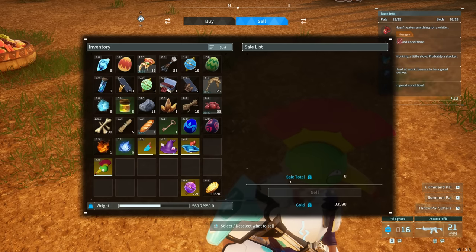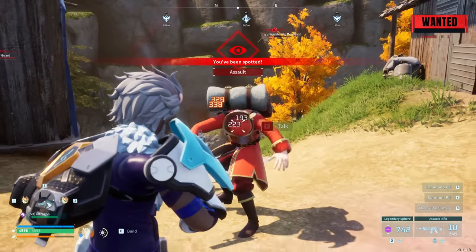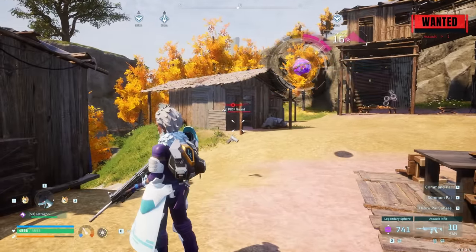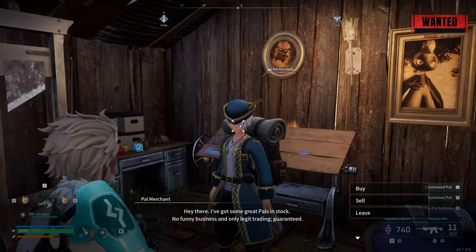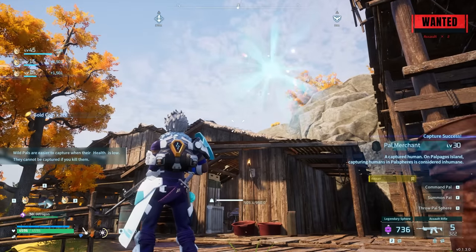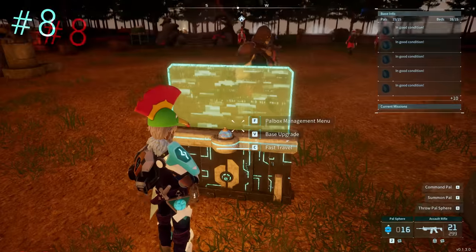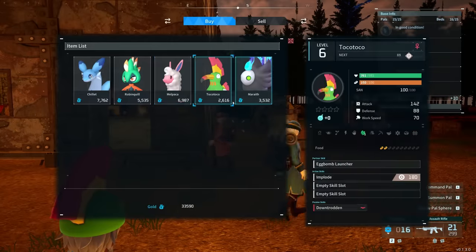Why would you visit merchants when you can just capture all of them and place them in your base? This makes it insanely easy to access buying useful items and selling stuff to get rich, and also gives you a quick catalog for acquiring new types of pals. Having merchants in your base also grants you the ability to refresh merchant stock by simply swapping them in and out.